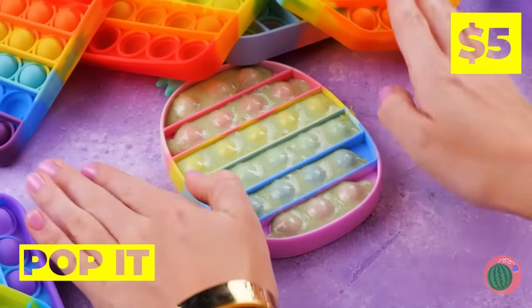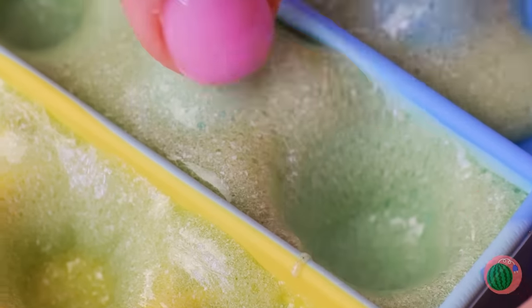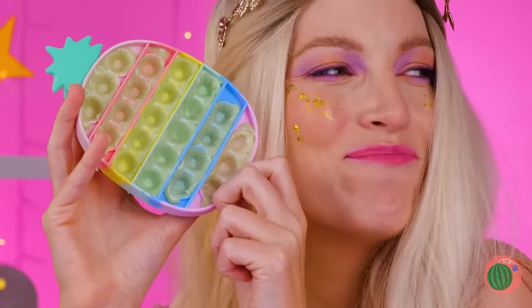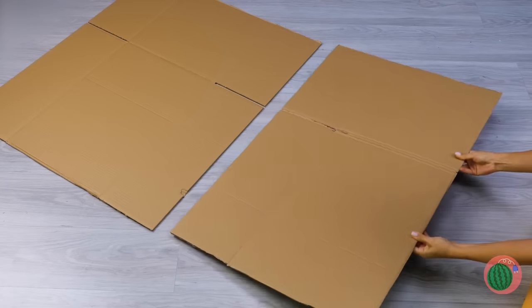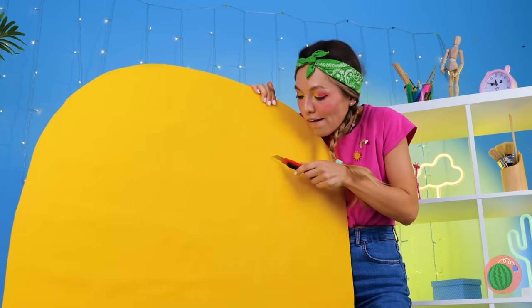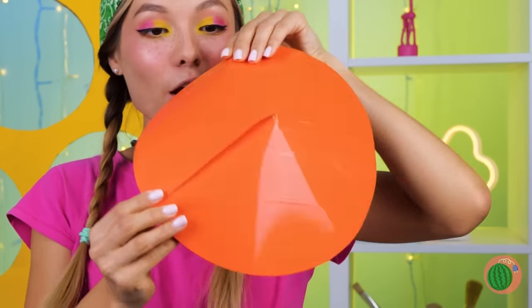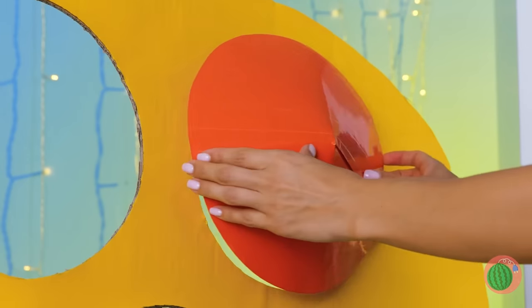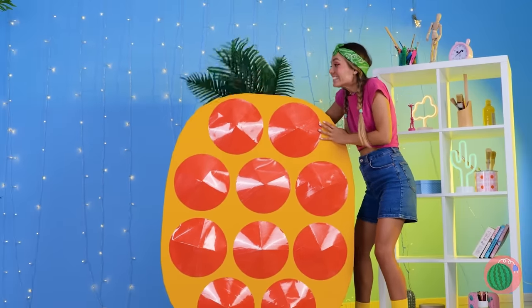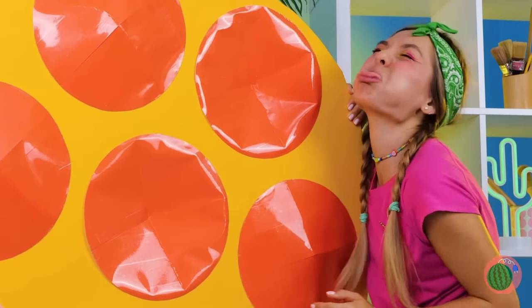So many pop-it toys — just look at the bottom one. Wow, it looks really squishy. Want to share? Lay down some cardboard. Cue the gold carpet. Now it's time to carve out some holes in a row. We'll need some circles next. Slice around the middle. Fold until they're conical. Place them on top of the holes. Why not make it a pineapple while we're at it? Now push those buttons and pop them back.